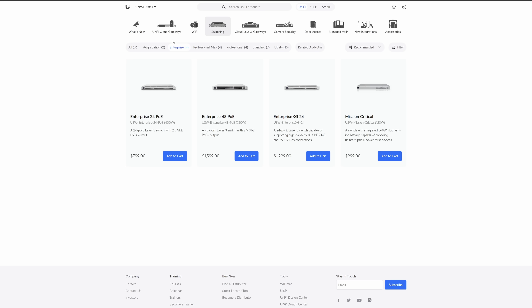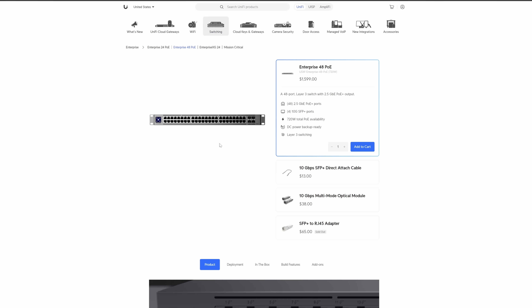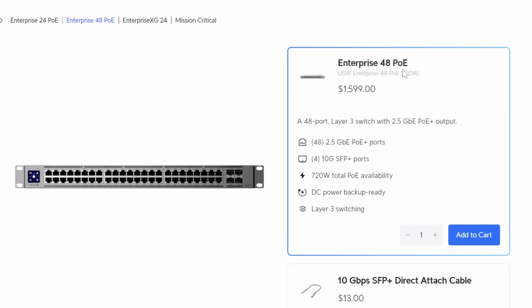Diving into the Enterprise line, we see four switches: a 24 and 48-port, each with PoE, an XG, and a Mission Critical. This is where you'll find their most expensive switch — the Enterprise 48 PoE — with 48 2.5-gig PoE Plus ports and four 10-gig SFP Plus ports, coming in at $1,600. That ain't cheap, which means if you buy one, you'll definitely want to use my affiliate link down in the description.